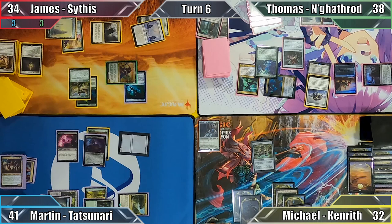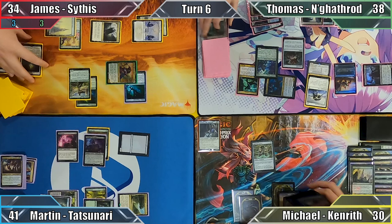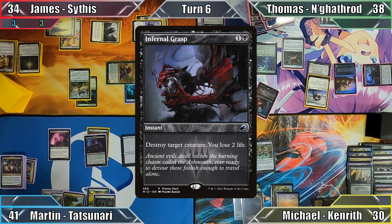Michael plays Jethmere's Garden as his land for the turn and casts Farseek, paying 2 life to Poseidou to tap it for mana, milling 2 cards to Mindcrank, and searching his library for a Mountain. He puts the land into play tapped and ends his turn. In my upkeep, Thomas casts Infernal Grasp targeting Blightcaster — the wizard is destroyed, Thomas loses 2 life, and I move to my main phase.